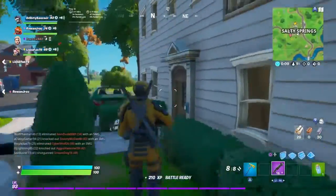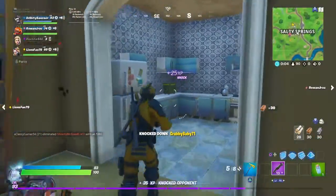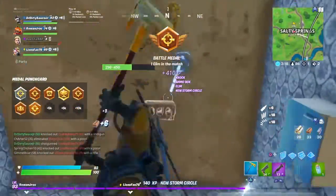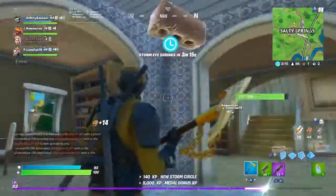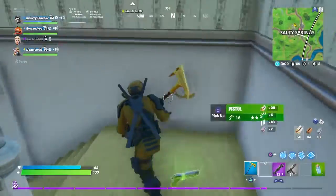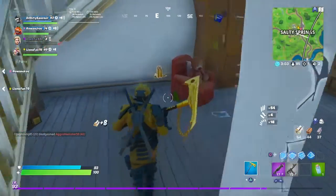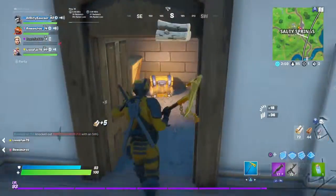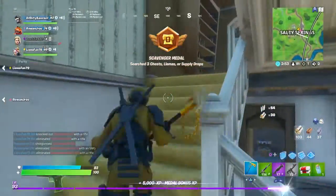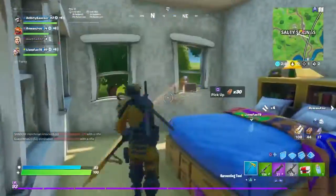What's going on everybody, it's me Perfecto here, and today I'll be showing you guys some glitches to get free easy wins. You'll need an account — like PC, Xbox, or PlayStation — that you're really good on, and then you'll need a mobile account that's really bad. Make that mobile account the party leader, put it in game, start the match, and you should be in bot lobbies and get easy wins. Let's try it out.